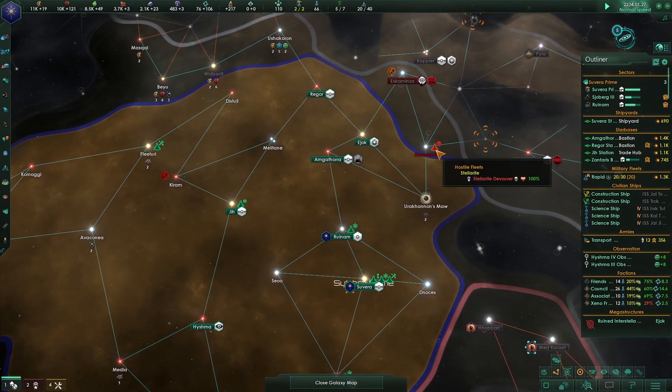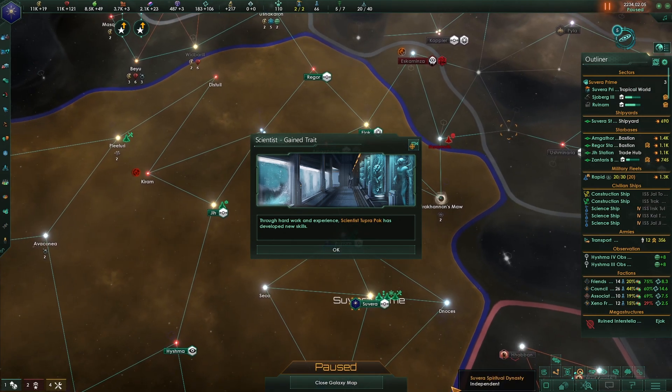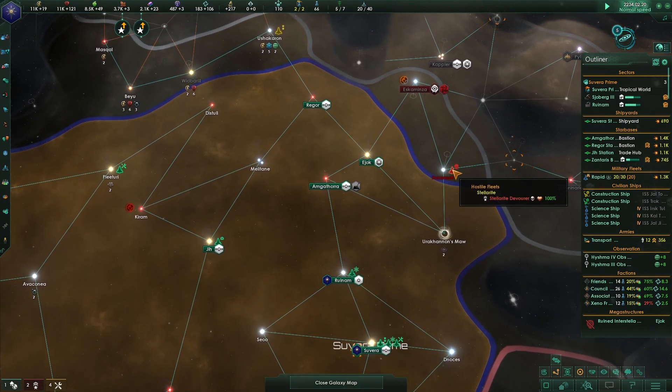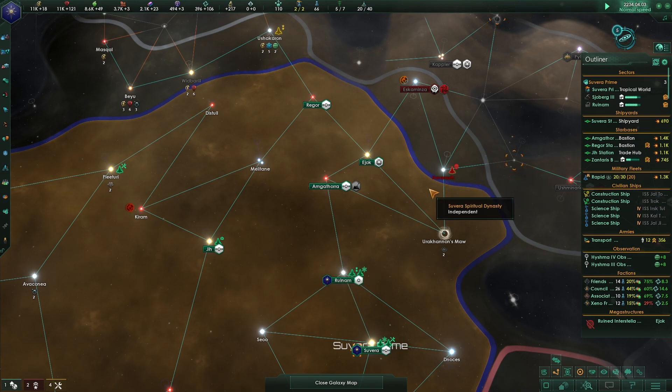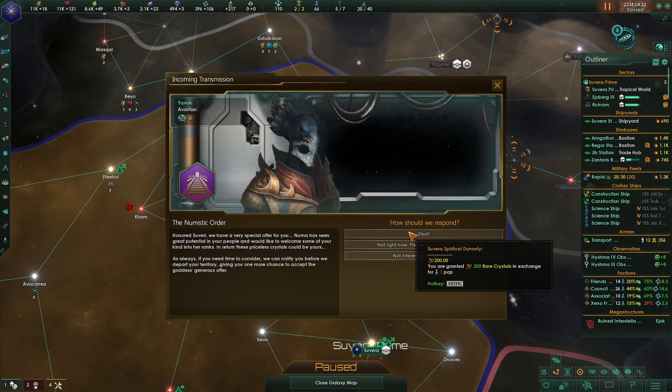Just doing a little extra research on the Stellarite Devourer. It doesn't have shields or armor, so you just need to do as much base damage as possible. It's weak against shields but does plus 100% damage to armor and hull, so you want to use shields. It has super high tracking so evasion doesn't matter. A fleet of corvettes can do it at 30k.